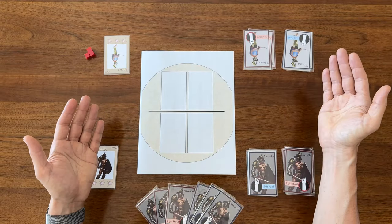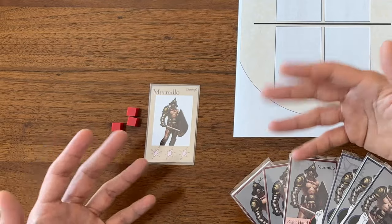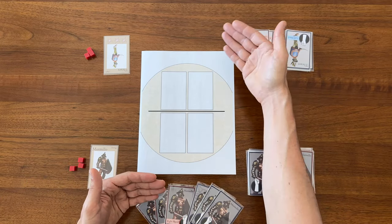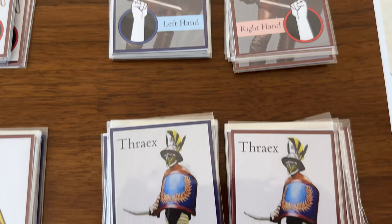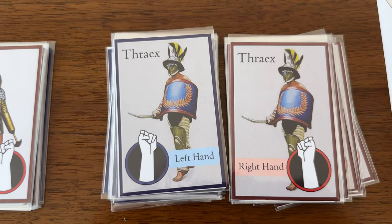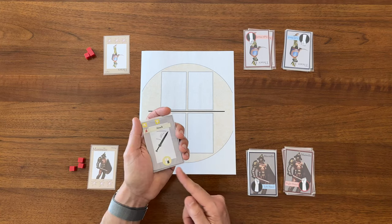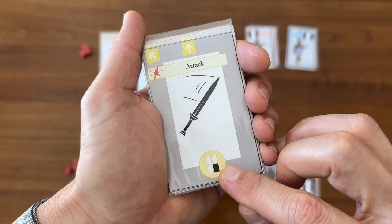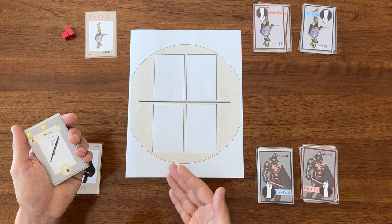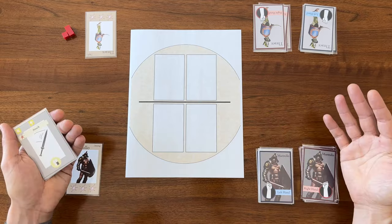In a sample game, I as player one am playing as the Murmio, which is like a tank class, and I'm fighting against player two who is playing as the Thrax, which is sort of your standard agility warrior class. I'm first up to play a card. The bottom of each card has an indicator showing where I'm allowed to play it — either the left slot or the right slot on my side of the board, as long as that slot isn't already taken.